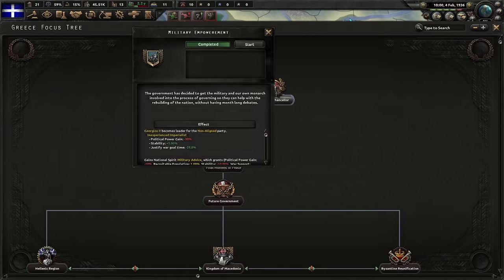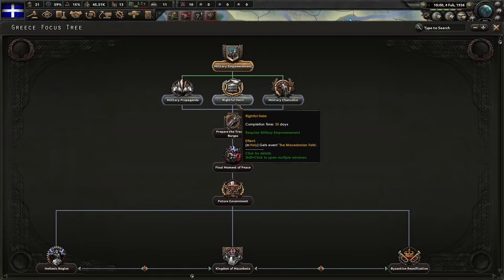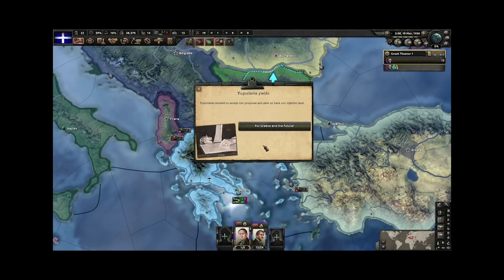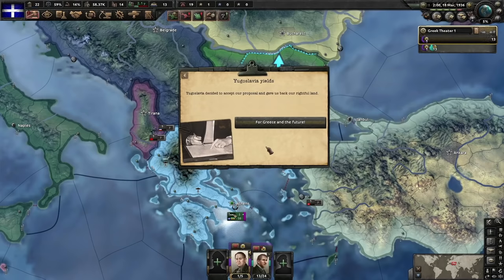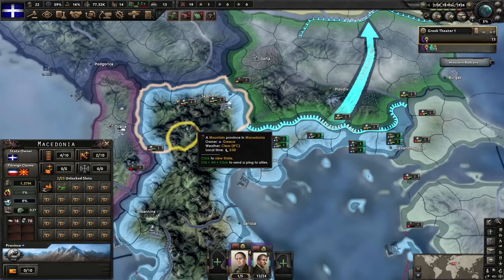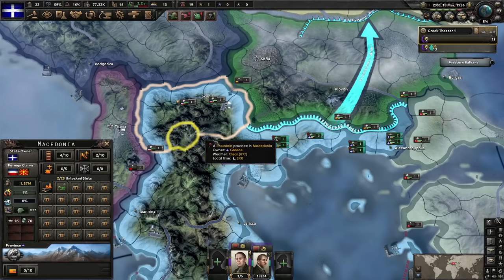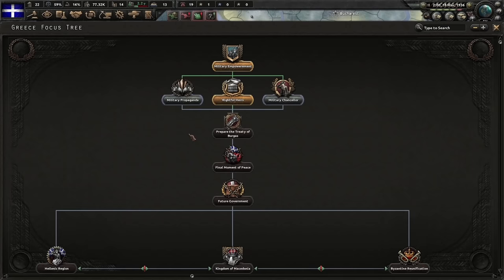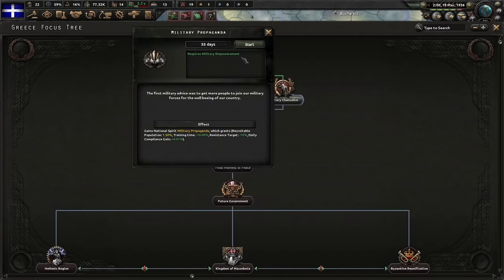Empowerment is done. Now we're going to work on Rightful Heirs, which gains us the event of Macedonian Fate. Yugoslavia decided to accept our proposal and give us back our rightful land — we become the controller of the state of Macedonia. History note: from a classical Greek perspective, this was never considered Macedonia — that was considered Macedonia. Both 'Macedonia' and 'Macedonia' are correct pronunciations — tell me how wrong I am in the comments; I'm not wrong.